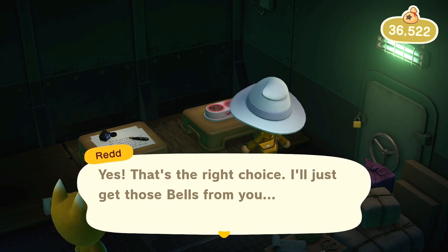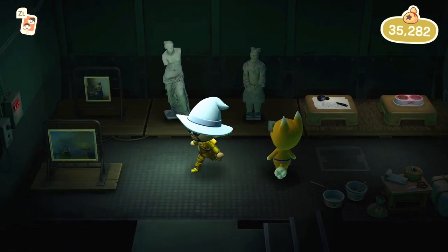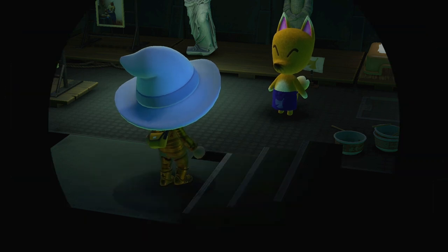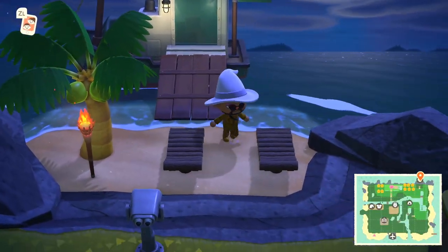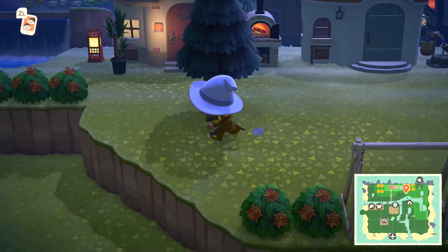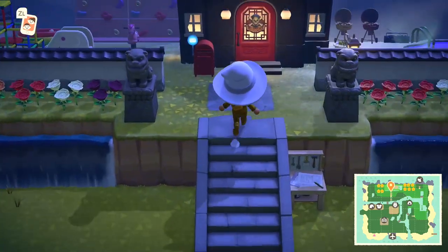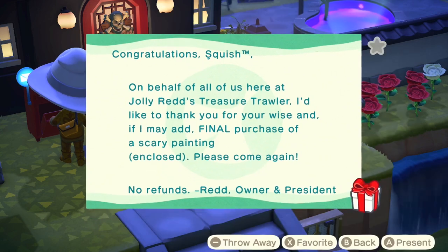To button it all up, the steps are: time travel until you get Crazy Red, make a purchase, time travel one day to the future, do whatever you want or just save, then move your clock back to the prior day. This respawns Crazy Red with brand new art. Keep washing, rinsing, and repeating this process until you feel satisfied — whether that's filling up your museum with art or just getting cool art pieces for your island.